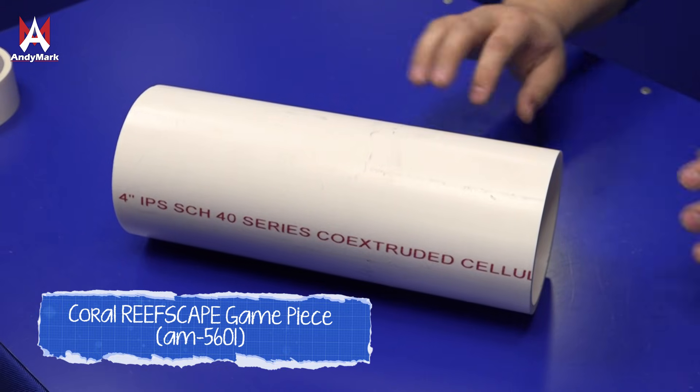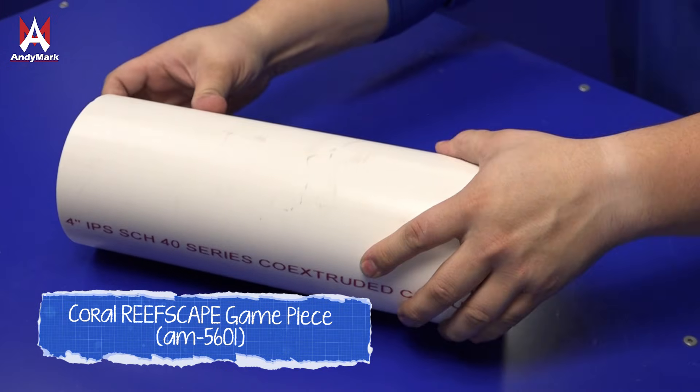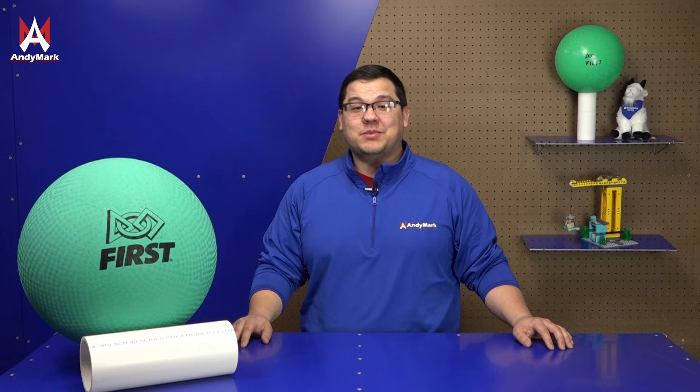Conversely, coral is much smaller, much firmer, and depending on which orientation you approach it, could have a very different shape. Algae can be found on either the reef or the ground, and coral can be found either in the loading station or on the ground. Depending on where your team decides to get its game piece from, that may define how you design your manipulator.